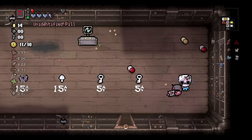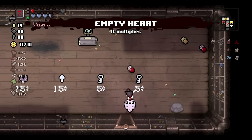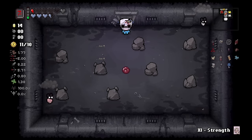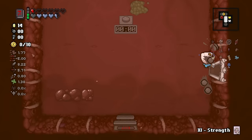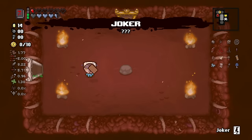We can use the Strength card if we really have to — but it's Empty Heart. It does give us an extra heart per floor, but one thing we don't need anymore is more Red Heart HP — that is a fact. Magic 8 Ball is going to give us some much-needed shot speed, actually.